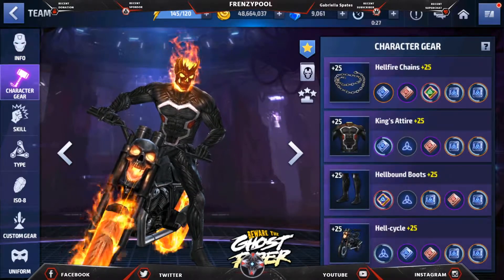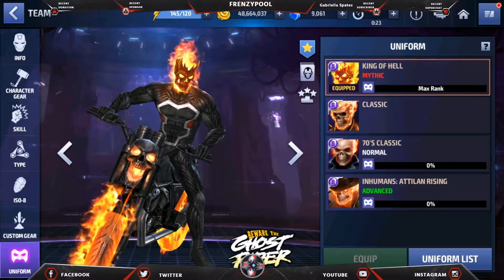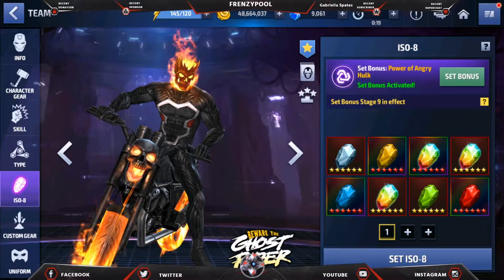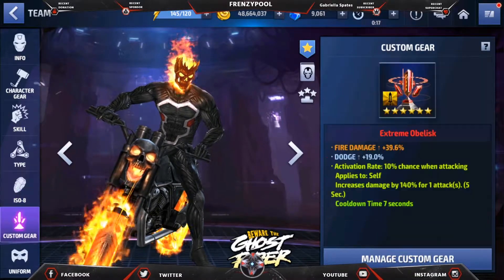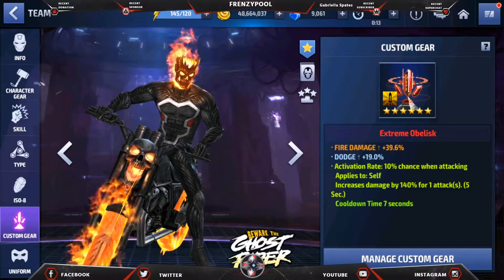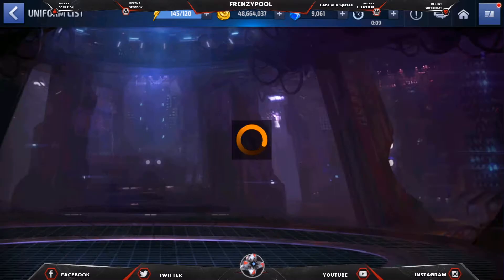The gears are not complete — there are about two slots left — but we can still show what we can do. The ISO is Power of Angry Hulk, custom gear, and it's a normal fire damage obelisk at almost 40% with a 140 proc. I made the uniform to mythic.